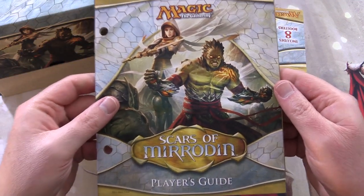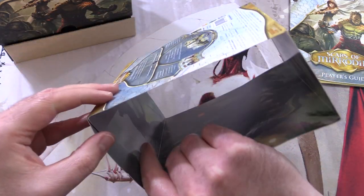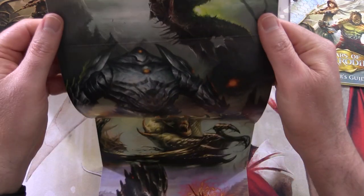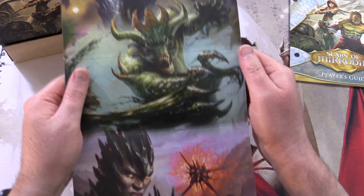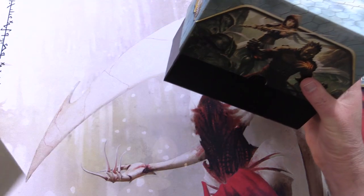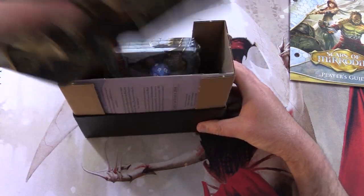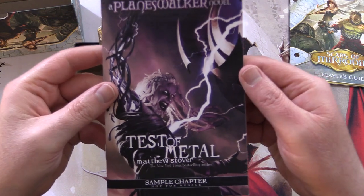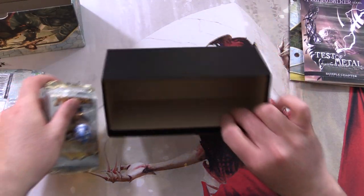We've got the Player's Guide, and we'll be taking a look at that later in the video. Let's see what this poster looks like. We have actually opened this set on the channel before, but only the booster boxes — we got into the entire block. Unfortunately it's a bit ripped, but I think that's Scytherix. We've got the Platinum Emperion giant lizard creatures, so that is awesome. There's a nice little box at the bottom, some nice box artwork — Scars of Mirrodin. And a Planeswalker novel sample chapter, Test of Metal. That's something they don't do anymore. We'll take a look at that later as well.